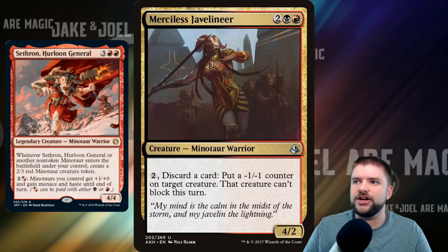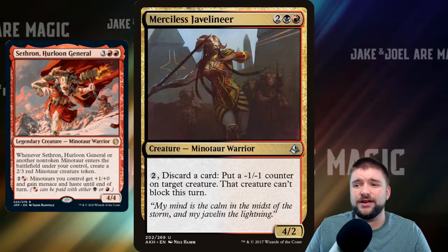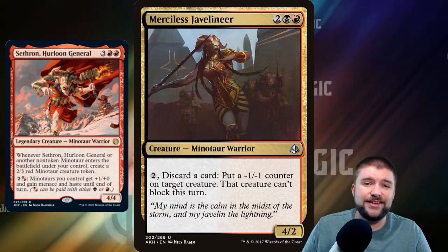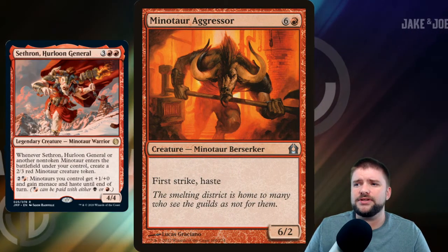Merciless Javelineer — that's a fun word to say — is a 4-cost 4/2. Pay 2 and discard a card to put a -1/-1 counter on target creature. So we get to reduce a creature in stature, and that creature can't block this turn. Just another way to use these cards for other things — get Minotaurs onto the field and make it so that our opponents can't block.